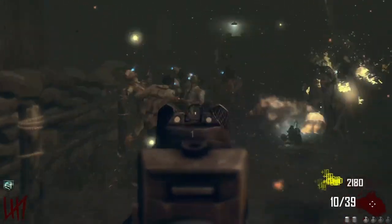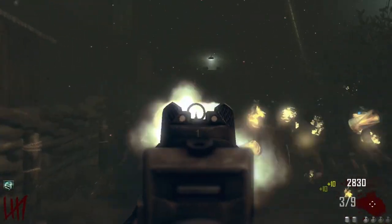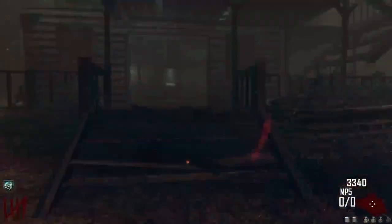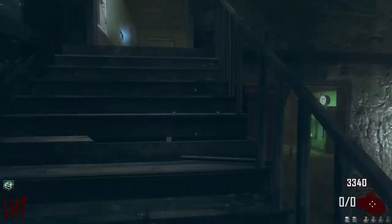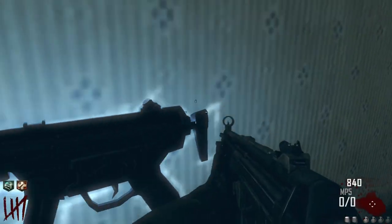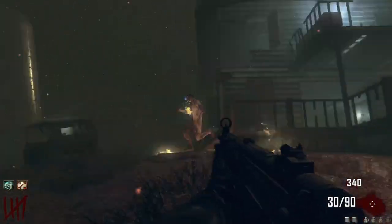I have an issue with cornering myself - I need to stop doing that. Let's get Juggernog - it's essential for high rounding. It costs 2500. Absolutely poggers - we're going to set up for Double Tap because Double Tap is essential.